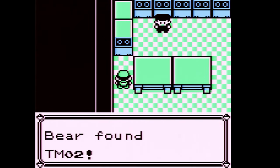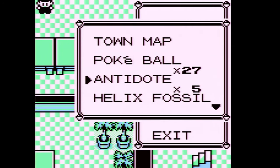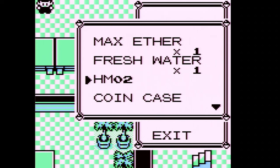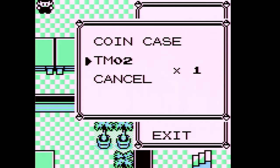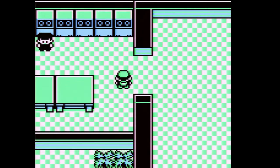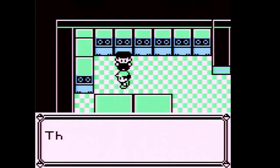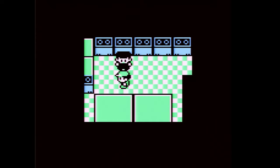Found a TM — I think it's Sky Attack, but let me double check. It's actually Razor Wind. Either way I'm not giving that to any of my Pokemon. Sky Attack is the one you get at the very end of the game — I got those mixed up. The elevator doesn't work; someone has the Lift Key — that's your strong hint for this part of the game.